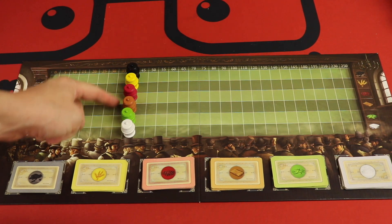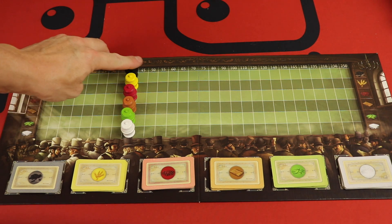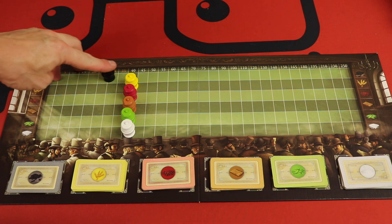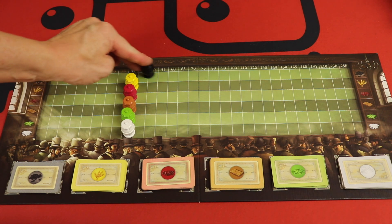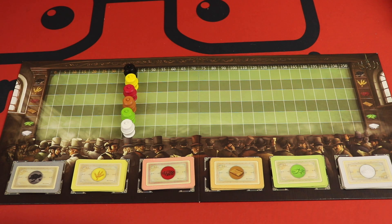Here's the board set up. Here are all the different commodities that you're going to be buying and selling and manipulating, and they start with a certain value at 40, but over the course of the game, as you manipulate them, they're going to be going down or up and increasing or decreasing values. You're going to be buying and selling at different times and trying to make the most money.